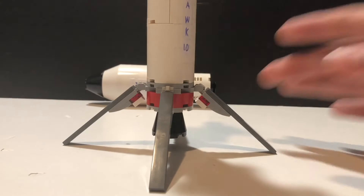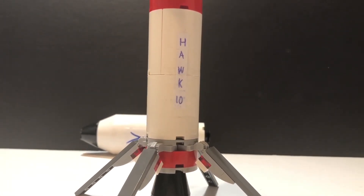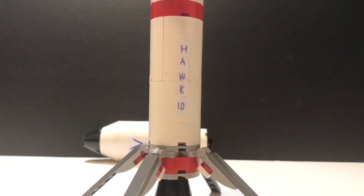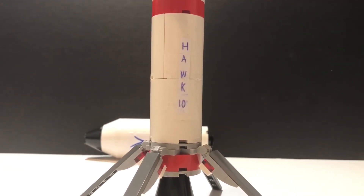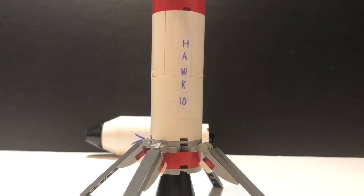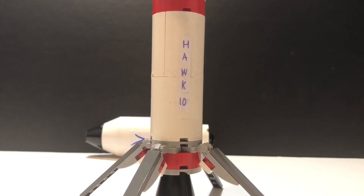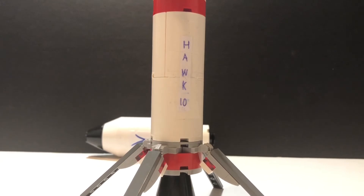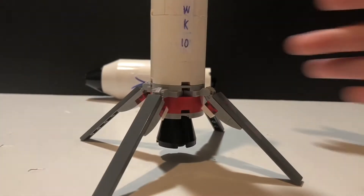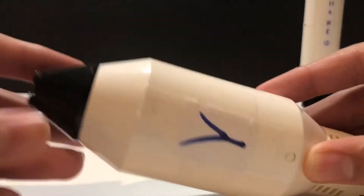Yeah, that's beautiful. You can see the name right there — Hawk 10. Space Agency took Eagle 8, so I was like I can't just copy Space Agency, Andy's gonna get mad. Wait, is his name Andy or Andrew? Because in the game's information section with the designers it says Andrew, but on the Space Agency Wiki it says Andy. Oh my god, which is his real name? Does he have two names? I don't know. But okay, we've landed this successfully. Now let's get to the fairing.